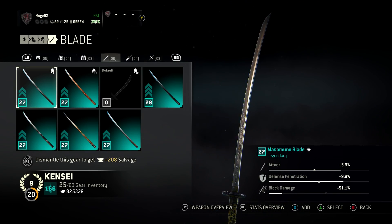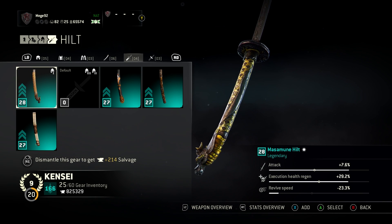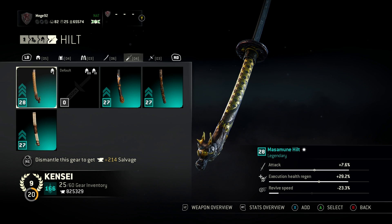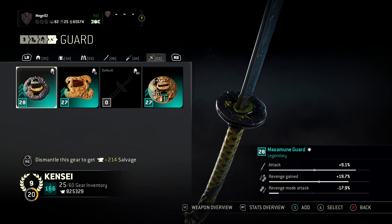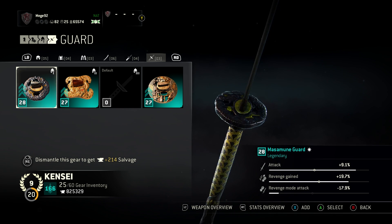As for the sword, I went for the full Masamune set - with the Masamune blade, Masamune hilt, which works very well with the Hydra ornament since it's a dragon as well, Masamune hilt, and Masamune guard. This also kind of has the gold and black theme as well.